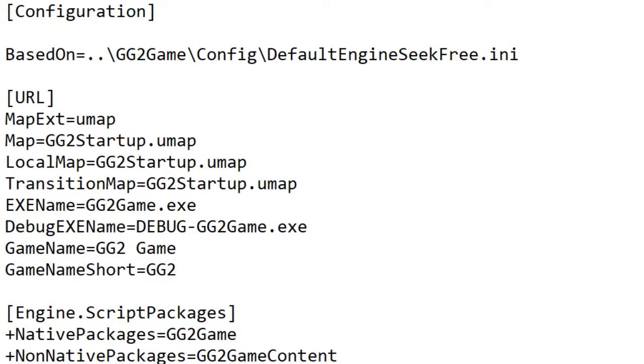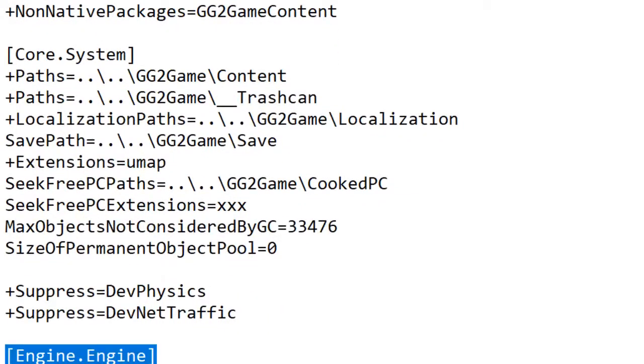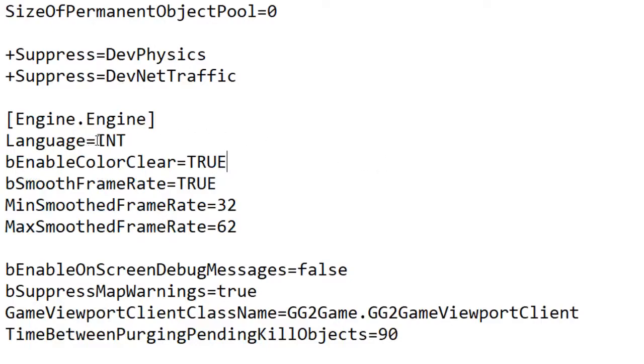With the DefaultEngine.ini file loaded, scroll down past CoreSystem to Engine.Engine. Find 'bSmoothFrameRate=true', then set minimum smooth frame rate to 30 and maximum smooth frame rate to 30. The reason we're doing this is because this game was a console port and they did not optimize it well for PC, which can surpass the frame rate limits consoles have. So we lock it at the same 30 frames per second that consoles use. Save the file.